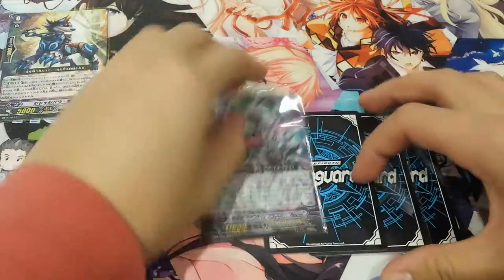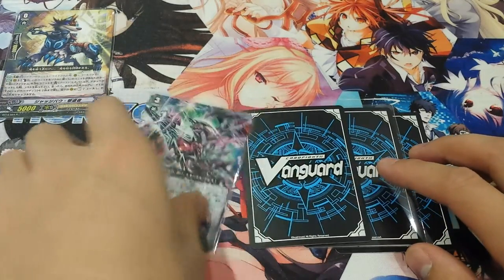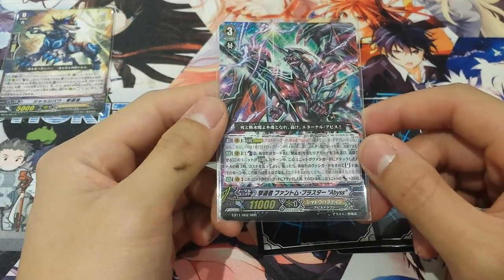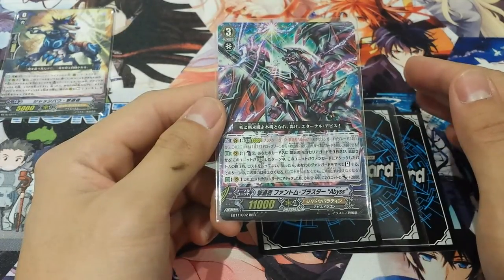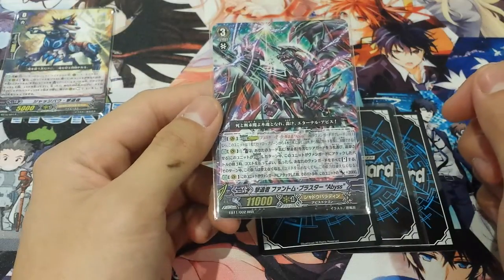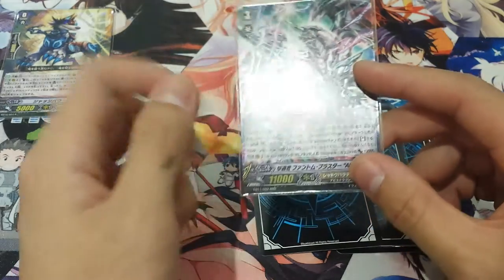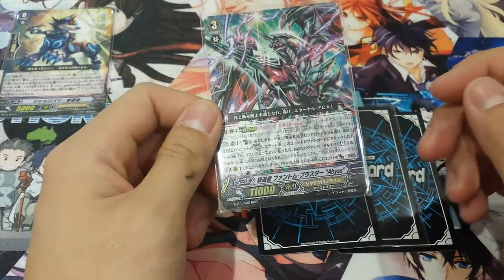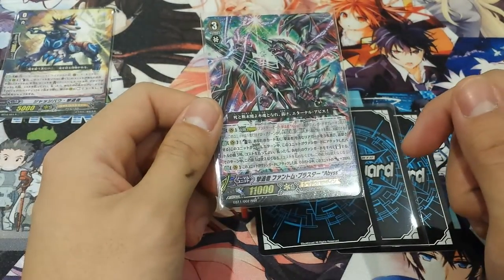We run four Phantom Blaster Dragon Abyss. He runs really well with Judge Bow, and the fact that he is a Phantom card. His ability — he's 11k — is that when he's in legion you can counter blast two, and regardless of whether the attack to the vanguard hits or not, you can counter blast two, retire three rear guards, and stand this card. This effect can only be activated once this turn, so it's really powerful. It hits for 20k.